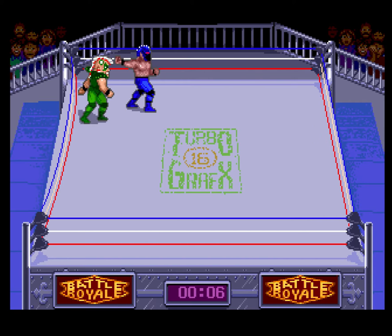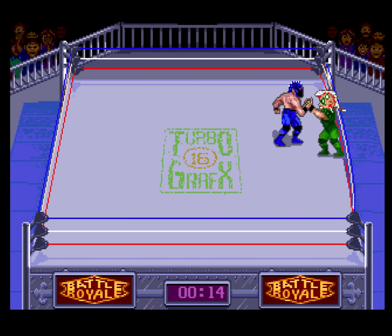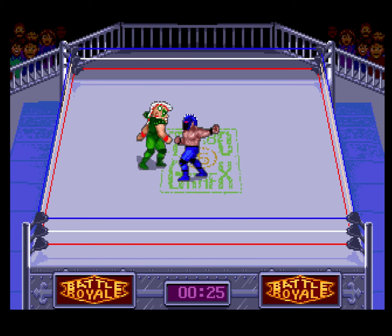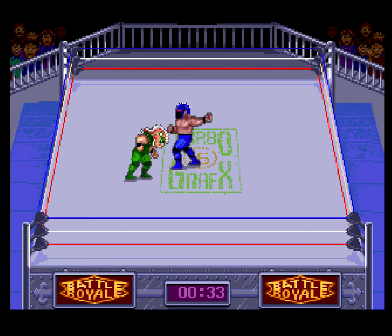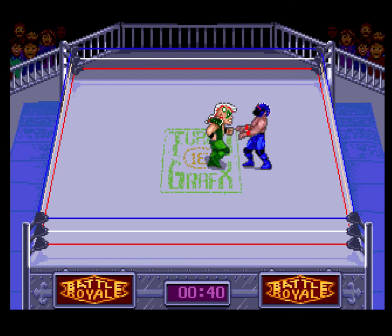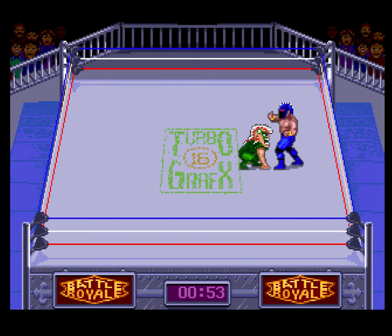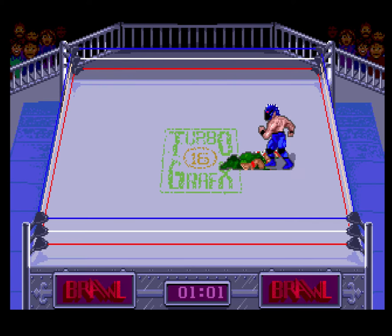Okay, so we got a kick button and we got a grapple button. That's a punch button. What is going on here? I like that you just bounce off the ropes — that's pretty cool. I'm basically just punching. So we got a kick button. If I press both buttons at the same time, it does like a... okay. I have no idea what I'm doing here.